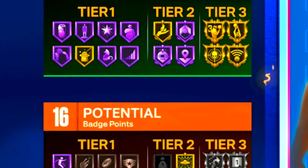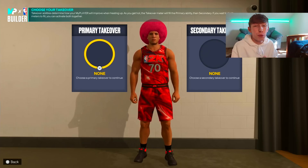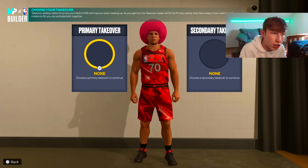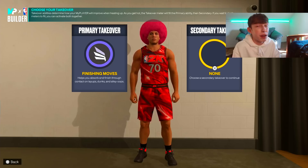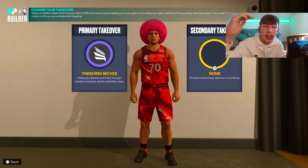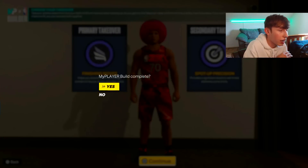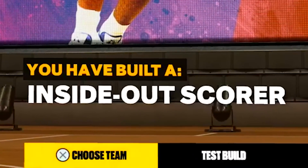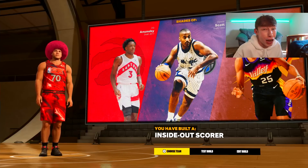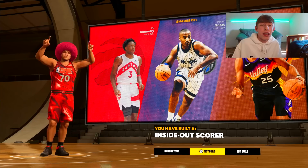That's it for attributes — 18 finishing, 24 shooting, 16 playmaking, and soon to be 17 defensive badges. For the takeover: on next gen you can switch these around whenever, so don't stress. First takeover I'm going with is Finishing Moves for the contact dunks, and my secondary takeover is Spot Up Precision. Hit continue — build complete! The build name came out as 'Inside Out Scorer.' I'm actually very happy with that.